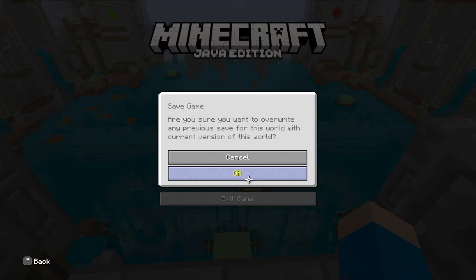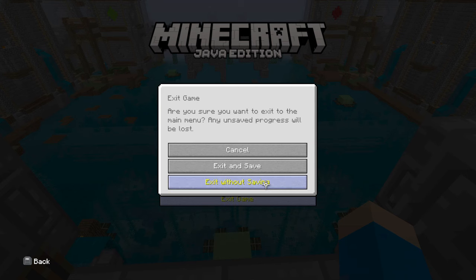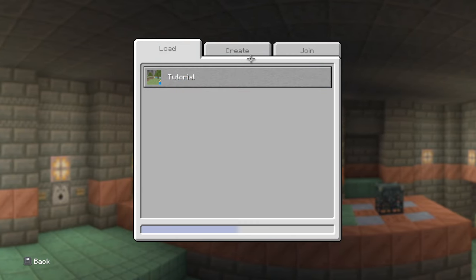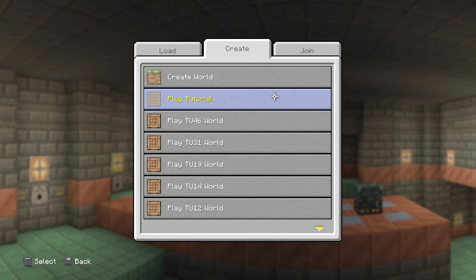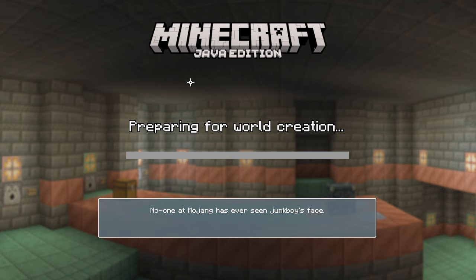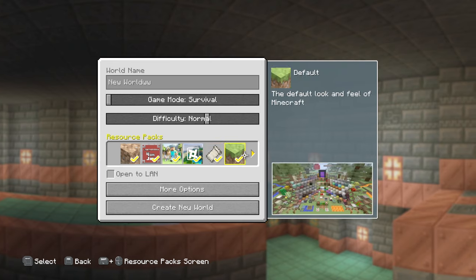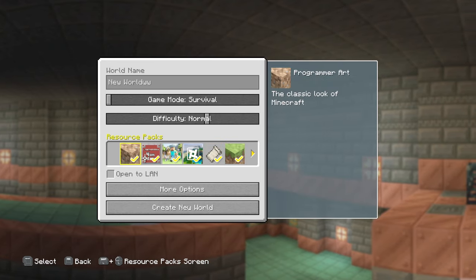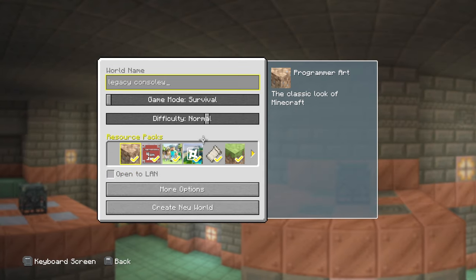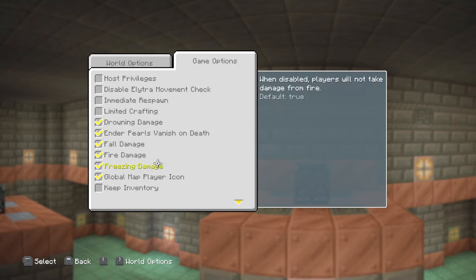Look at this — there's a save game button. Let me test if it works. It saved into my world's list, so I think it just forces the game to save, which makes sense. Creating a new world still has the old legacy menu, and it even has resource packs down here which you can individually select. That's really cool — I can open it right from here.